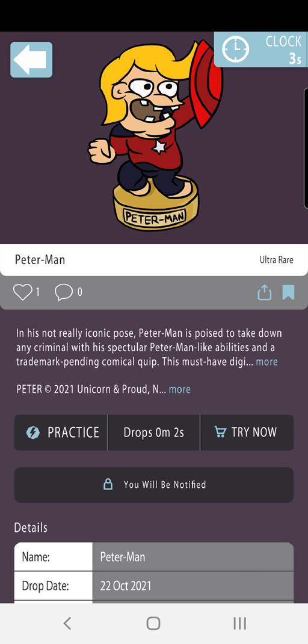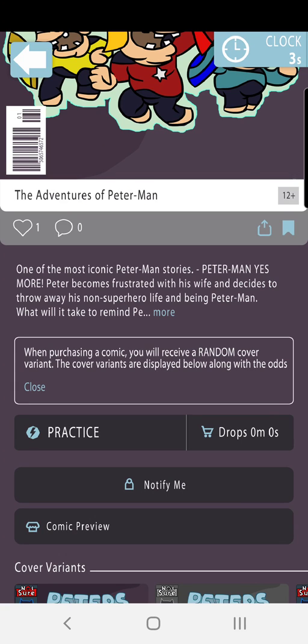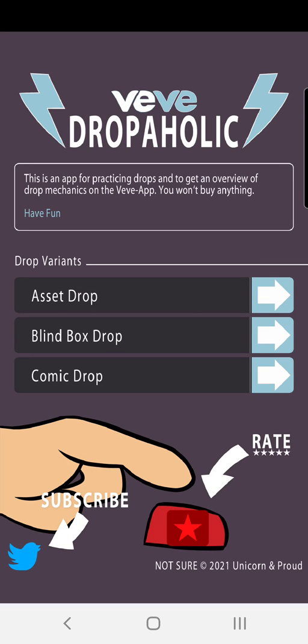A lot of people are claiming this is a scam. In the beginning people were saying it's a scam — I watched an old YouTube video. But this is not a scam. I can attest to that. VV has proven themselves. But if you're having a hard time, this is for you to practice. The app is called VV Dropaholic — you can download it in your app store. I didn't create it; I believe it's by Unicorn and Proud. It has helped me practice with winning some of the drops, and it may help you also. Continue to do what you do with your NFT journey and your cryptocurrency lifestyle. Be good, good people. God bless. Peace.